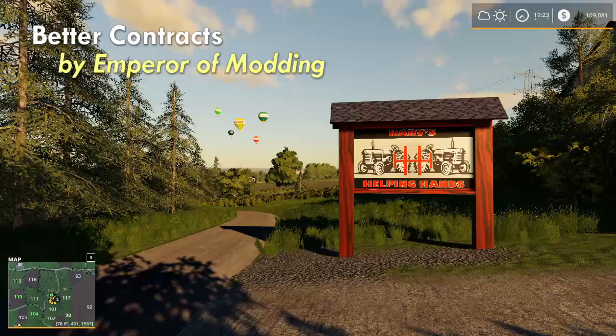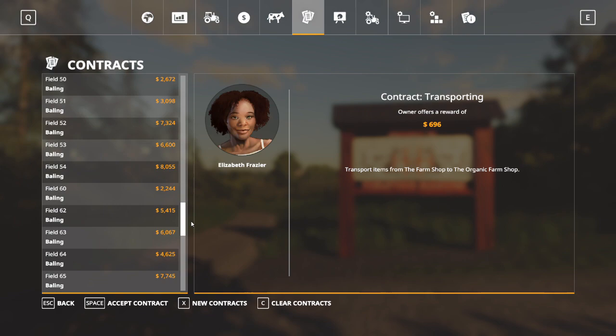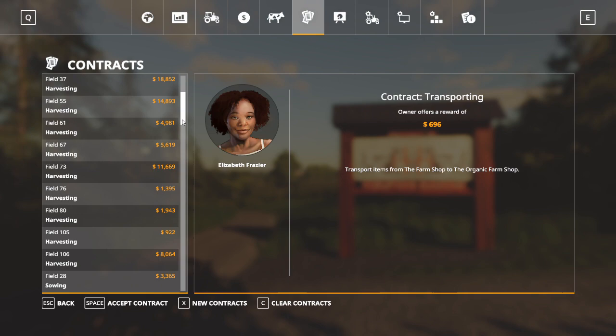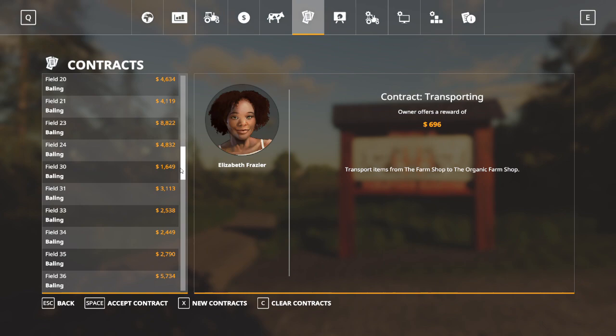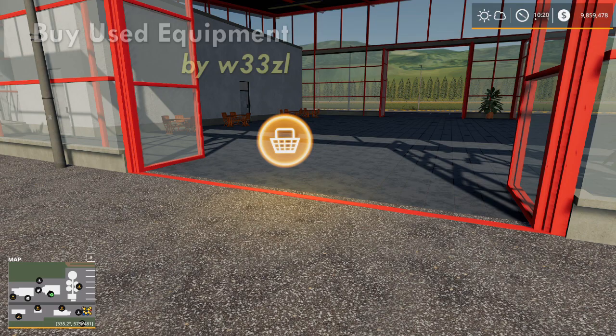I've jumped over to my Chellington Valley map because the Better Contracts mod by the Emperor of Modding saved my bacon on this particular map. The problem I was running into was that all I was getting in contracts was bailing, bailing, bailing — so much grass work and nothing else. Better Contracts allowed me to clear contracts and create new ones, but better yet, every map has a base number of contracts it allows in the list. Better Contracts makes that list longer and puts every single contract that could potentially be available on the map into the list. That's the Better Contracts mod by Emperor of Modding.